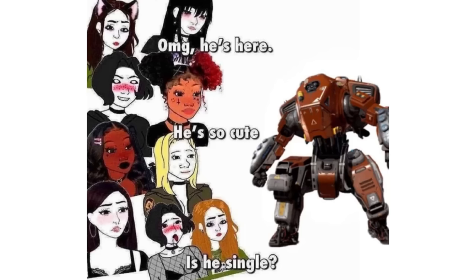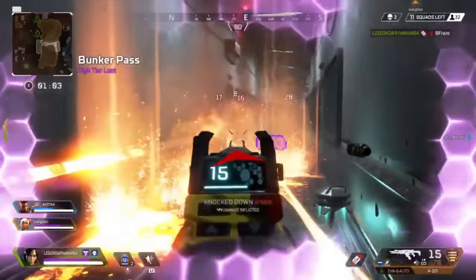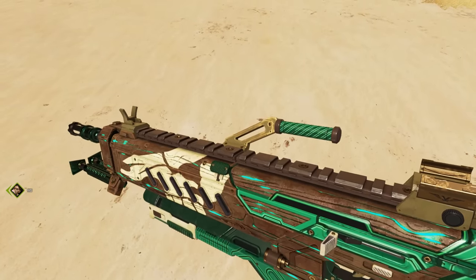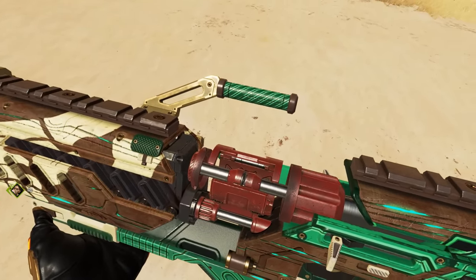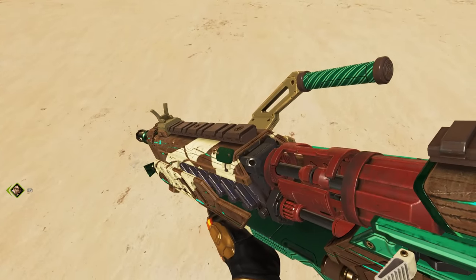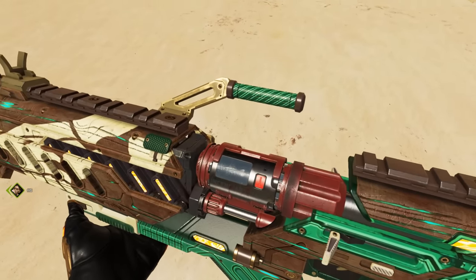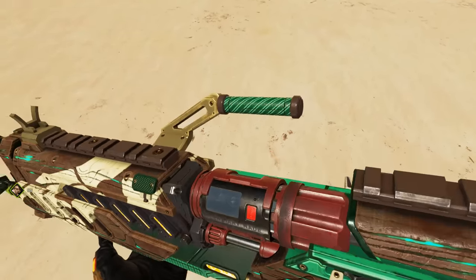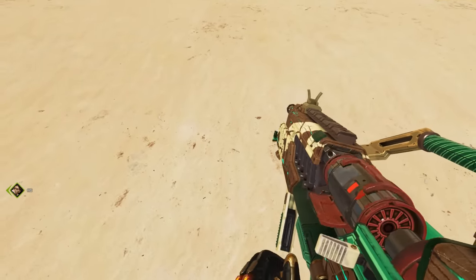Whenever you inspect the Rampage, it shows the insides of the gun and it varies depending on whether you've charged it with a thermite. Here's what it looks like uncharged — it's empty. Then here's what it looks like with an active thermite in it, and then with a spent thermite in it. This allows for several different variations of an inspect animation.